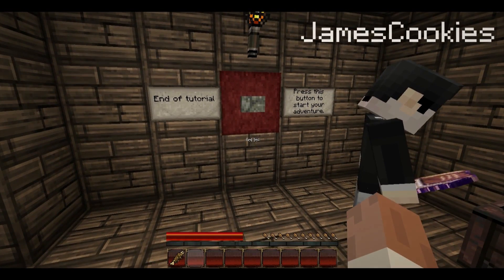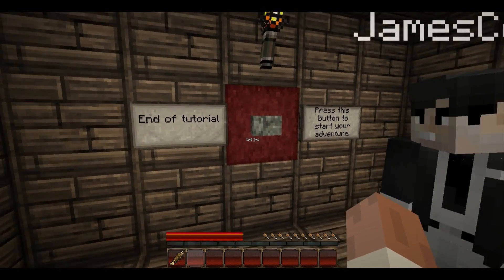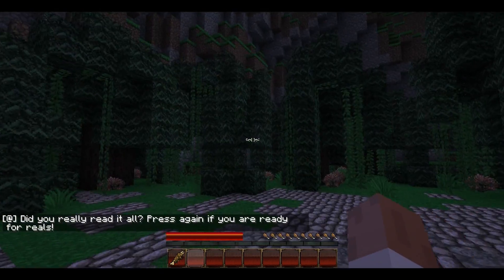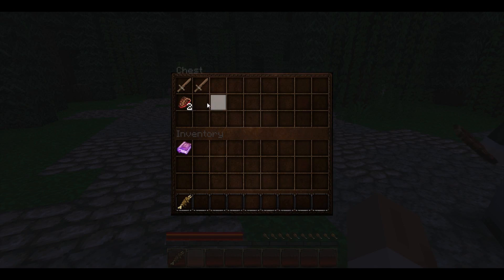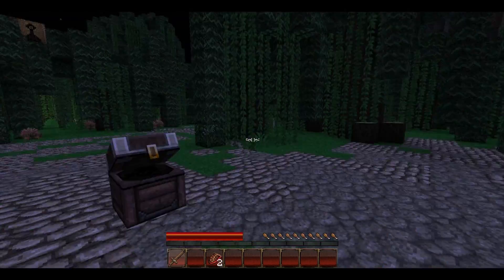We don't lose any of our items when we die, and we are going to die a lot. Are we ready? Yeah, I'm ready. End of tutorial — press the button to start your adventure. Oh, here we go. Hey, we're in the world. There's a chest right here. Oh nice — two steak and a wooden sword.